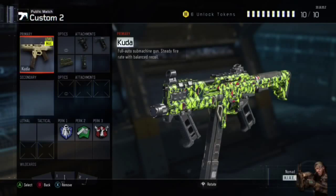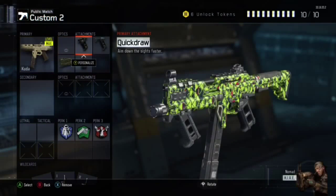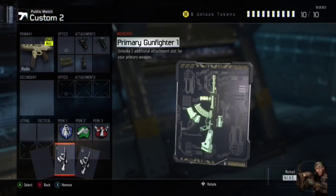If you're having trouble in Black Ops 3, that's why you clicked this video — you need a new gun setup. I got you. Get the Kuda; it's a starting submachine gun.